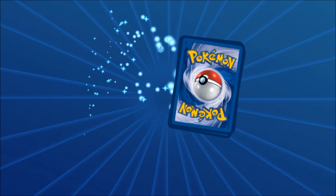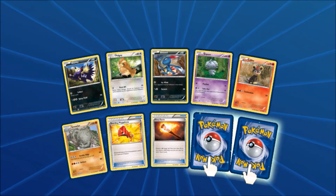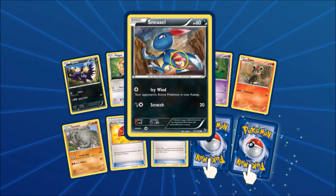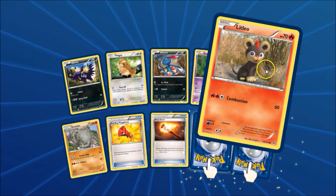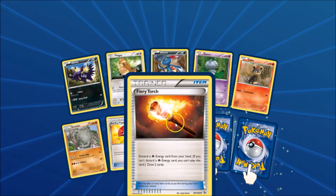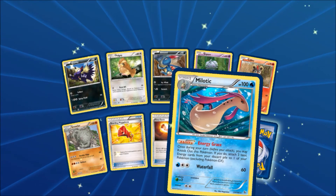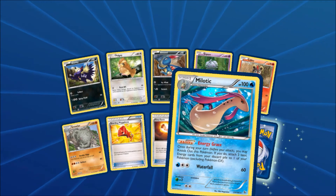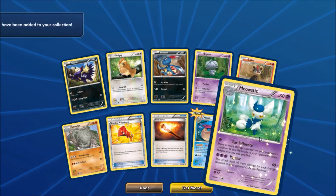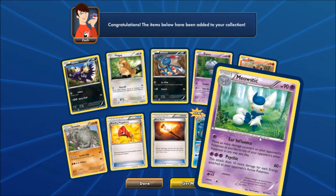Let's open up the other Flash Fire and see what we get. Two rares again. Stunky, Pidgey, Sneasel, Espurr, Litleo, Graveler, Startling Megaphone, Fiery Torch. And the first rare is a Malamar holographic rare, which means this will be our reverse rare. Very nice.